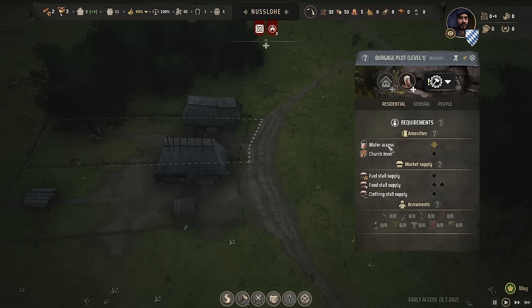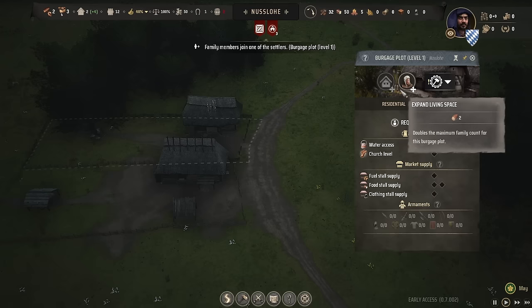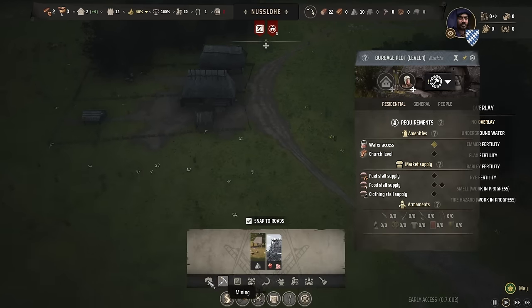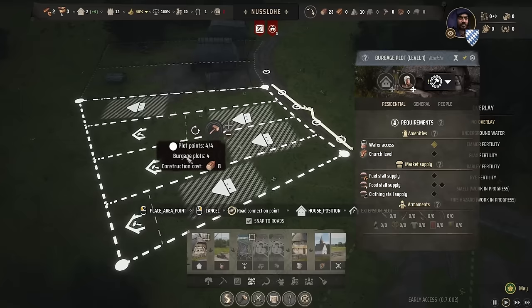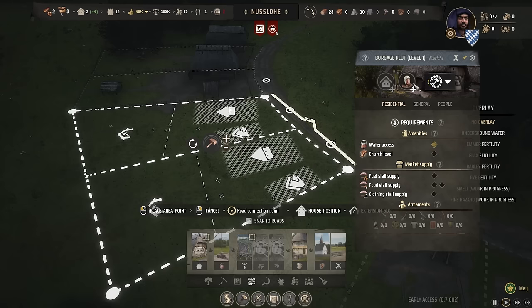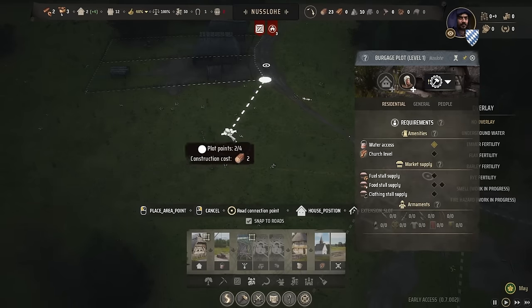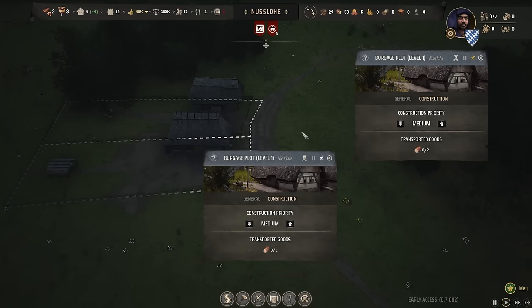Now when we take a look at this interface, it's important to understand it shows how happy this family is. If you've ever played Anno, you'll know this interface — it says they need a church, they got water access, and they would like to purchase certain things. To purchase things we need a market. We can also expand the living space here, which would double the family count on this burgage plot. That is really what I'd like to do — that is exactly why I've set up these burgage plots with wider spacing.